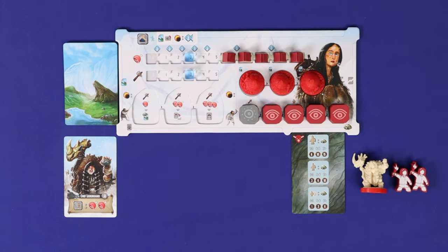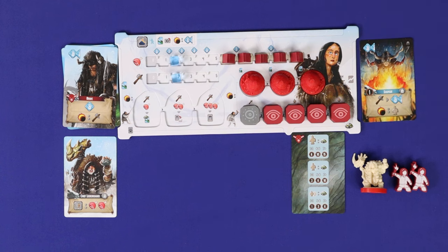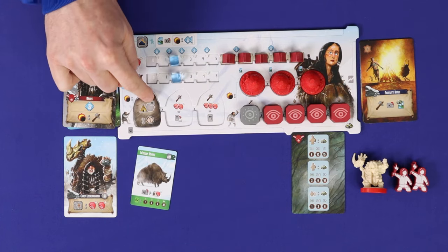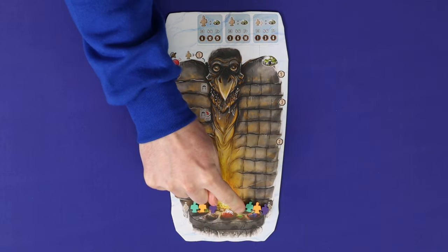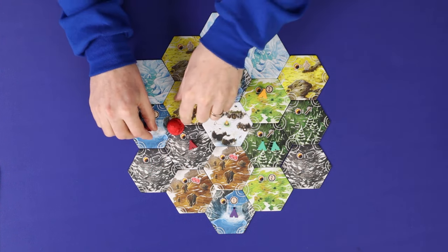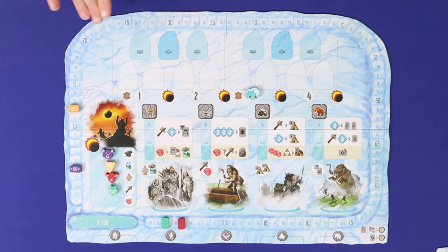In Endless Winter, each player plays the role of a prehistoric tribe attempting to survive and thrive in frigid Ice Age North America. Players will manage their food, tools and tribe members in order to grow their tribes, develop their own cultures, hunt animals, build sacred stones and mighty megaliths, make offerings, honour the fallen, spread their nomadic civilisations and settle down into permanent villages — all in the aim of gaining victory points. The player with the most points after four rounds of play will win the game.